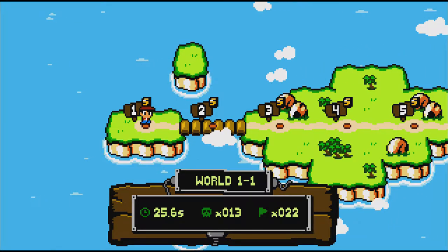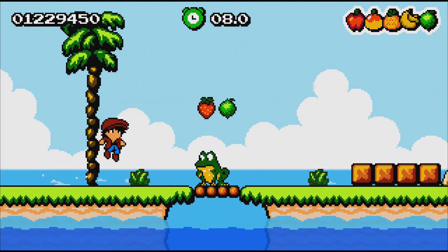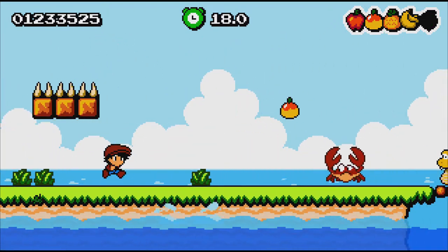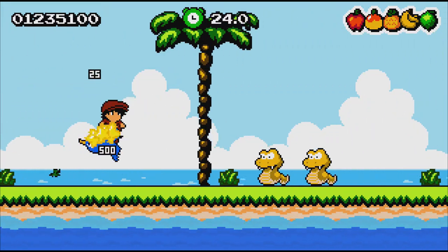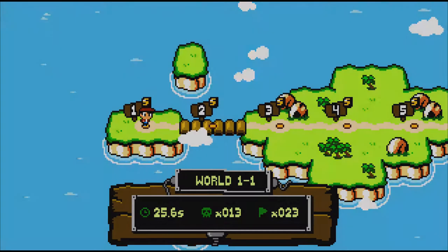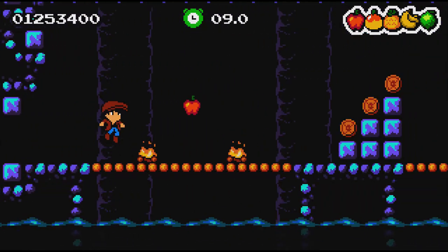It is a platformer according to TA, and both reviewers agree. The plot of the game is: you're flying your plane and it gets struck by lightning — directed at your plane by the final boss of the game. You crash onto an island and need to find parts scattered around it. It's a side-scrolling platformer, and at the end of each world you fight a boss who holds one of the parts.